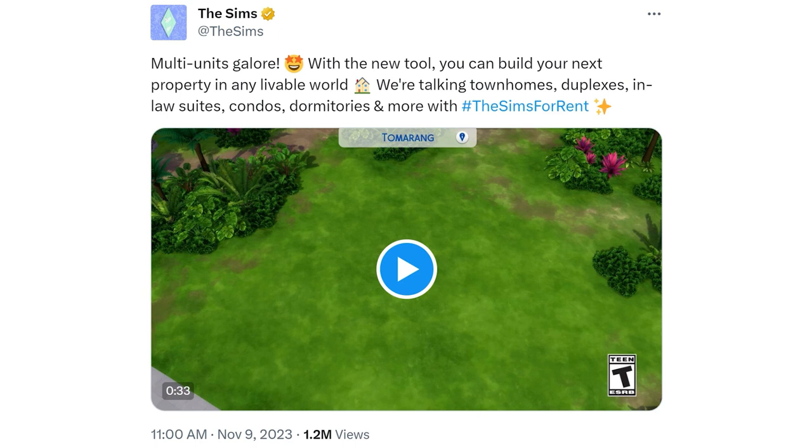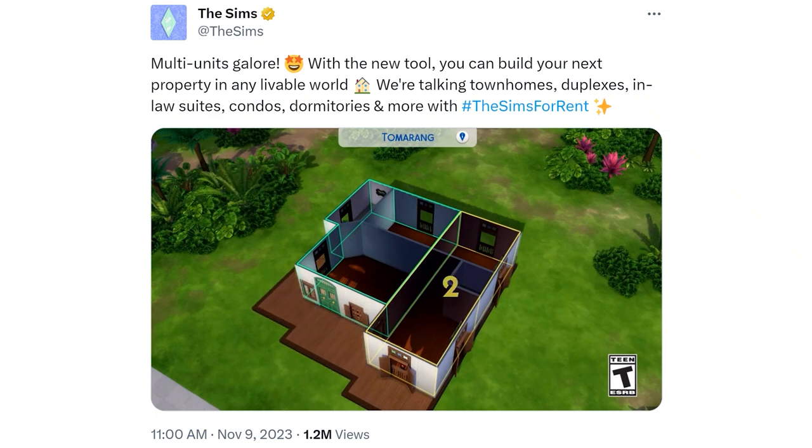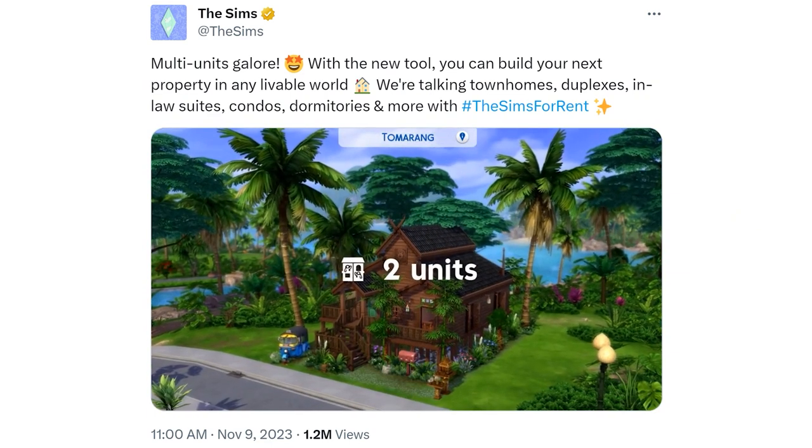The Sims shared on various social media including Twitter: multi-units galore. With the new tool you can build your next property in any livable world — townhomes, duplexes, in-law suites, condos, dormitories and more with The Sims 4 For Rent. The little video clip shows multi-unit lots in various worlds including Tumerang, Oasis Springs, and San Sequoia.